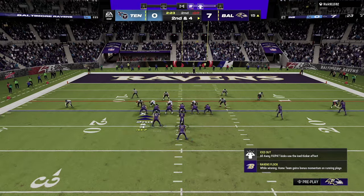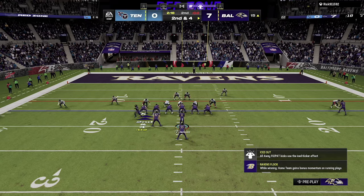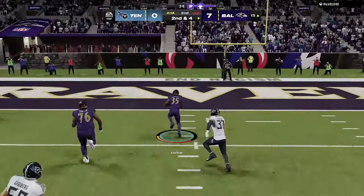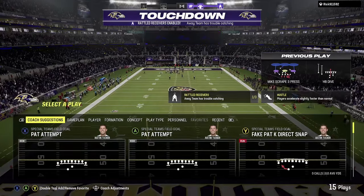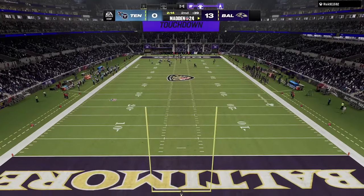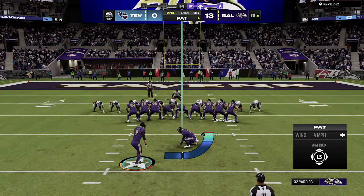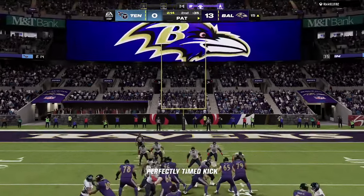Just going to go with the Dive — we had a lot of success with it earlier. We're going to motion, and this probably wasn't the smartest motion, but it actually ends up paying off. It changes the blitzing angle of number two on defense — he ends up taking a looping angle because he's in a looping blitz, and that actually creates a lot of space. Run this Dive play a lot, even if the box is stacked. There were eight people in the box on that play, and it did not matter.